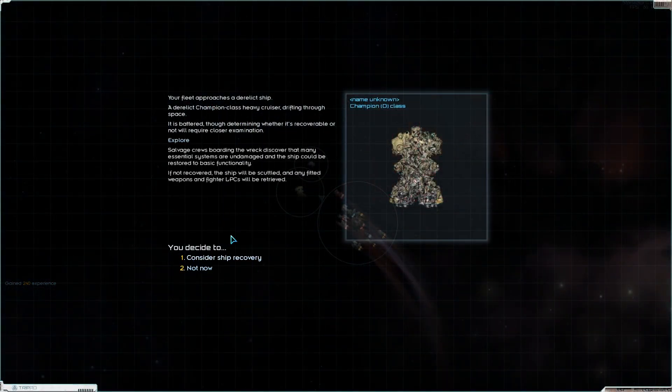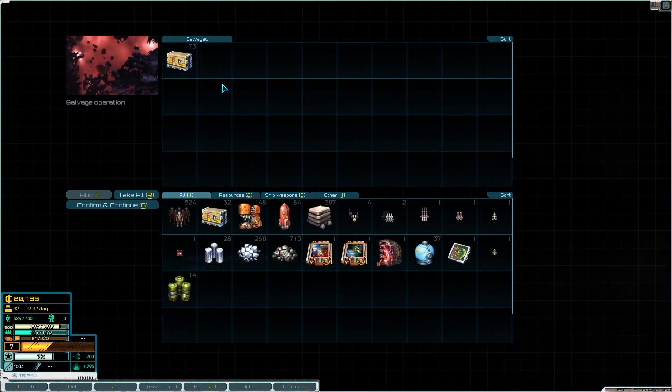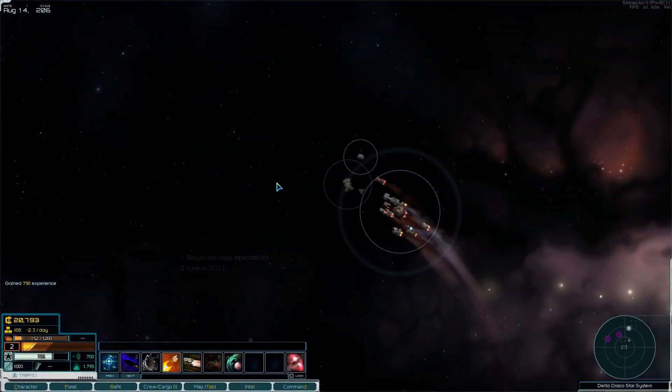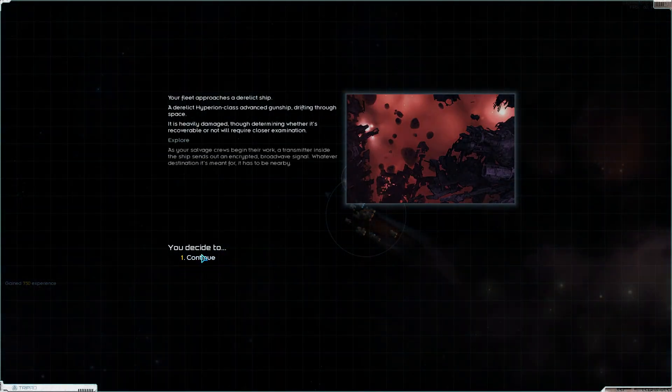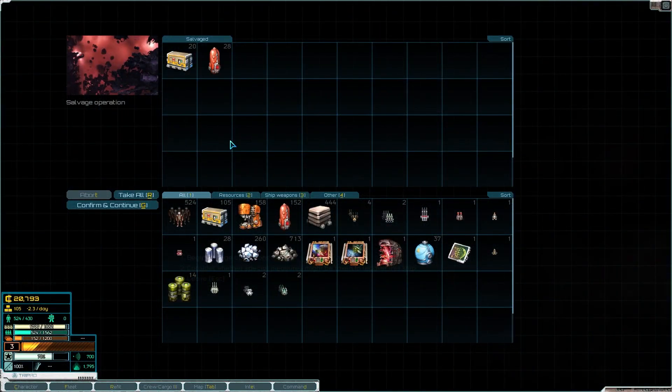It's a Champion class — we've already got our ship. Consider ship recovery — not now. I hate to do this, but we're running low on resources and this is going to save our lives. Take all — we are close to the maximum. Get salvage. That might just get us through.